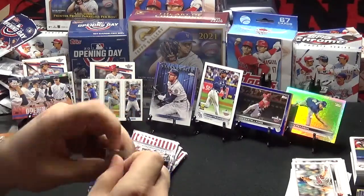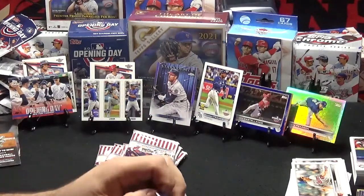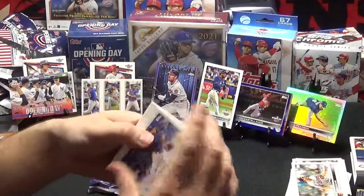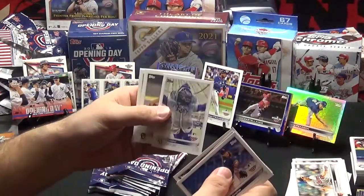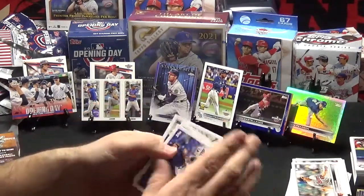So now, we've still got quite a few packs left to go. Maybe we'll still pull a Wander Parallel. Glasnow, Mullins, Stevenson, there's the Rays, Raymond, Brandon Woodruff, Blake Snell, and a George Springer.